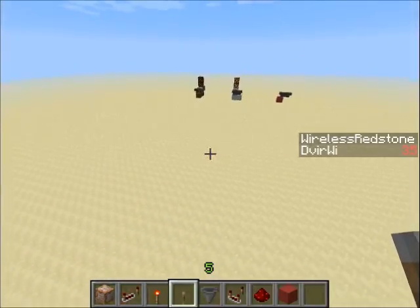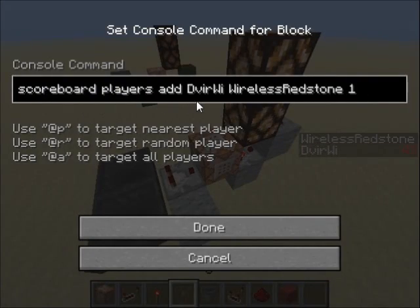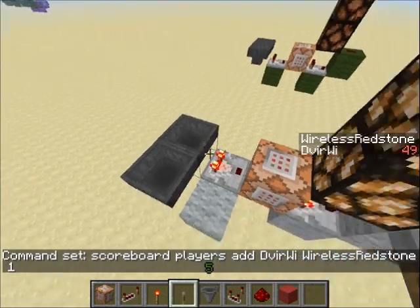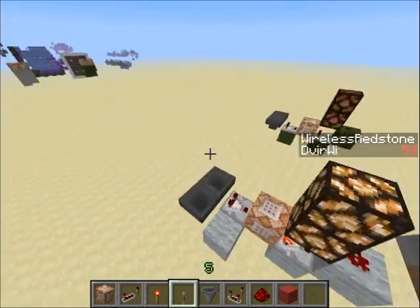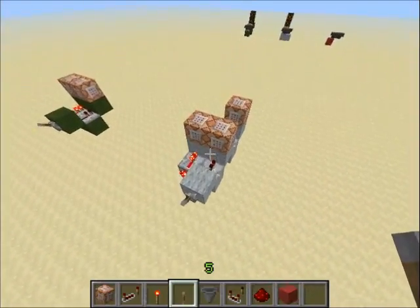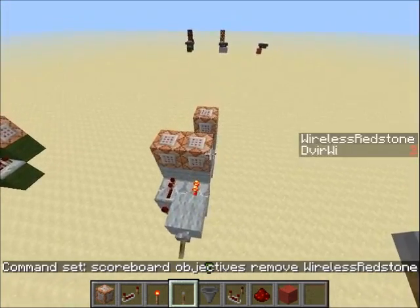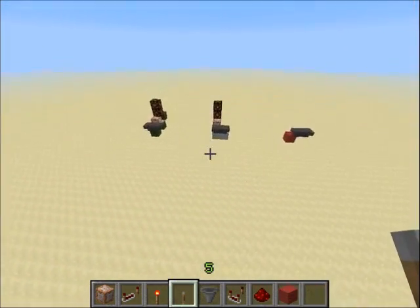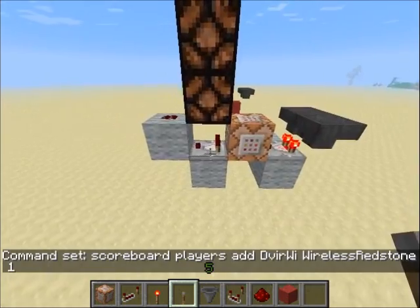This is just to make the display on the side. So once I create this objective, here in the output section I have a little clock, and this clock adds to the objective 'wireless redstone 1' every now and then. So every time there is an item in here, it adds 1 to the objective, and if it succeeds, then this comparator will turn on and will turn on these redstone lamps. But if the lever is turned off, I remove the objective. So this command block here is to remove the wireless redstone objective. When I turn this on, I create the new objective, but when I turn this off, that objective is removed, so it will no longer count. It will still try to add more to that objective, but it wouldn't, since there is no objective right now, so this comparator wouldn't turn on.